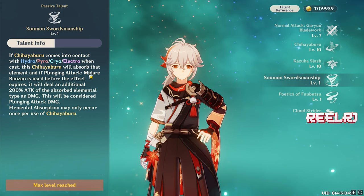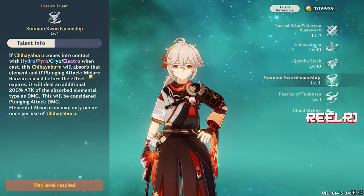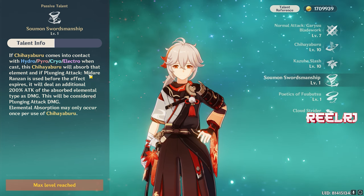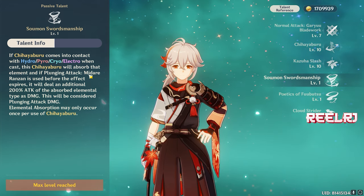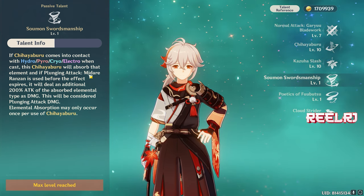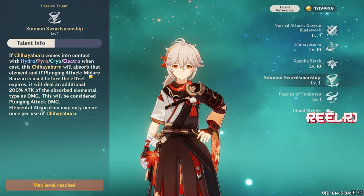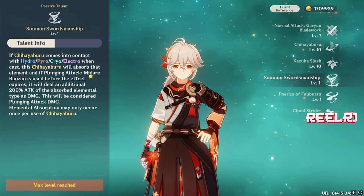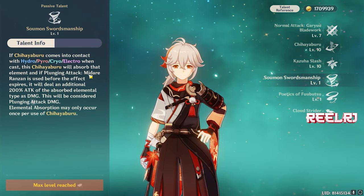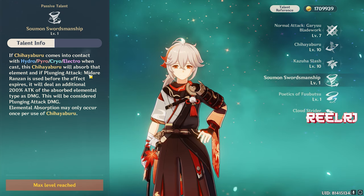When Kazuha's elemental skill comes in contact with Hydro, Pyro, Cryo, or Electro, the plunge attack will deal that element's damage with an additional 200% attack. That damage is just capped — it's not going to be very different in terms of damage output. That's how Kazuha mainly deals damage. The other damage Kazuha deals is sword damage, and sword damage is not that high in the game.